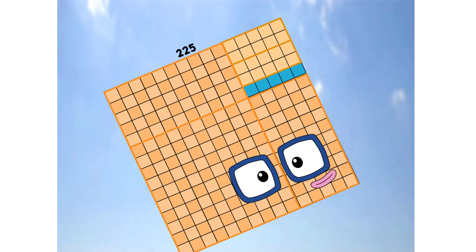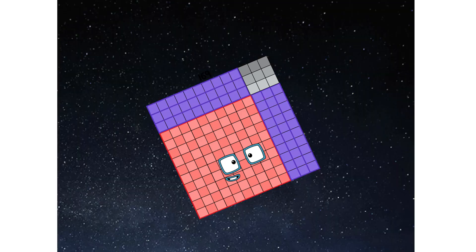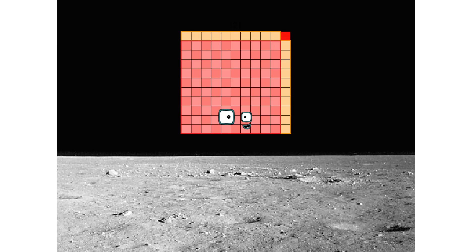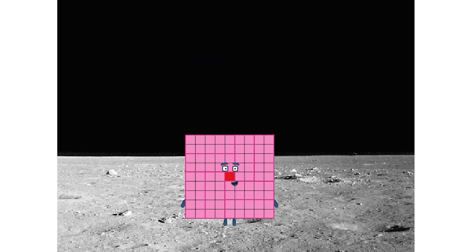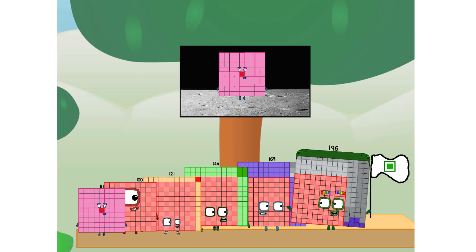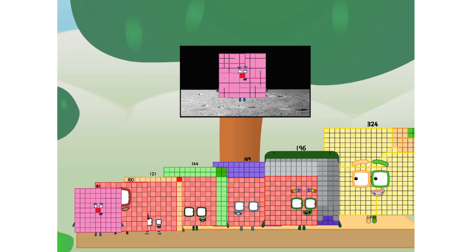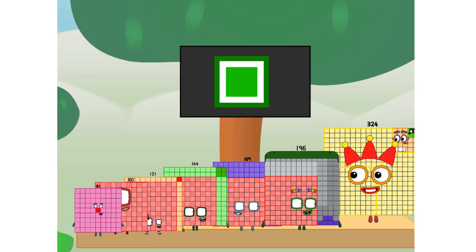Primary launch stage completed. Engaging secondary stage. Ah-choo! We've reached space. Second stage complete. Ah-choo! Entering lunar orbit. Launching lunar lander. The square has landed! We did it! The only thing left now is to plant the square club flag. Numberland, we have a problem — I forgot the flag. Don't worry little nine, I'll take care of this. 324. And I promise — no rockets. Square power only.